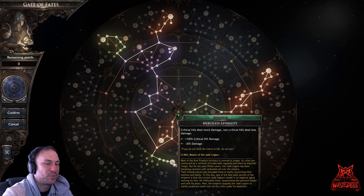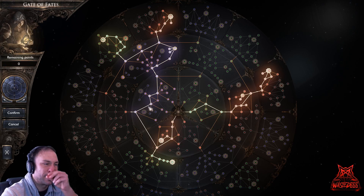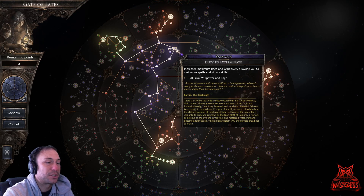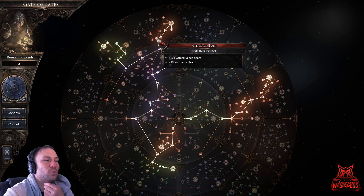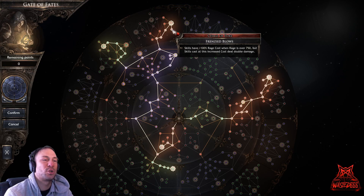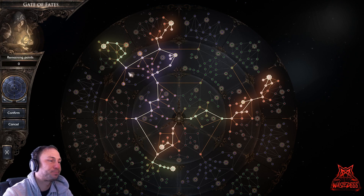Continue along this path: plus 100 percent critical hit damage, then plus 60 critical hit chance. Then we pick up plus 150 max Willpower and Rage — very important — plus percent damage, plus percent damage. The next goal is plus 200 max Willpower and Rage. Then we go to Child of Fury: your Willpower generated is transferred into Rage, which doubles your damage. Skills have plus 100 percent rage cost when rage is over 750, but skills cast at that increased cost deal double damage — that's really massive.